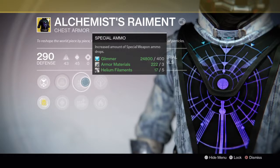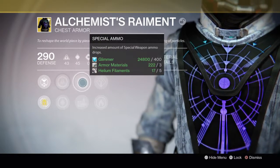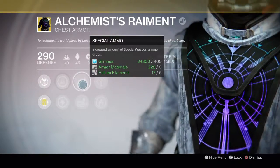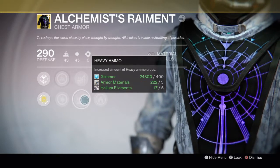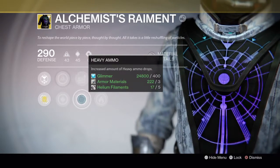You've got Special Ammo — increased amount of special ammo drops. Always useful. I like to use my snipers and shotguns, so having extra ammo for those is priceless when I'm patrolling. Heavy Ammo is also there — if you like your heavy ammo, grab this and you'll be able to have a little more fun with that.